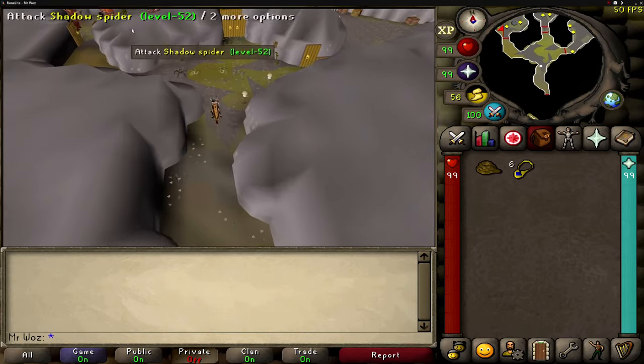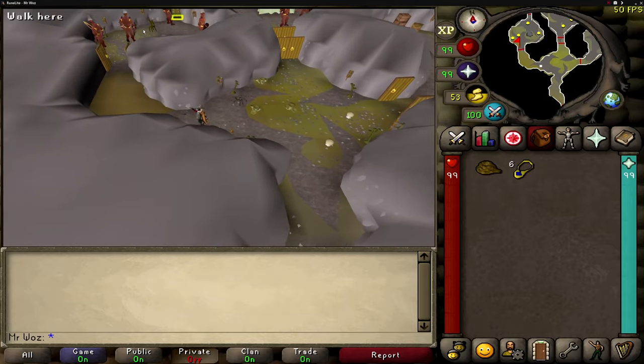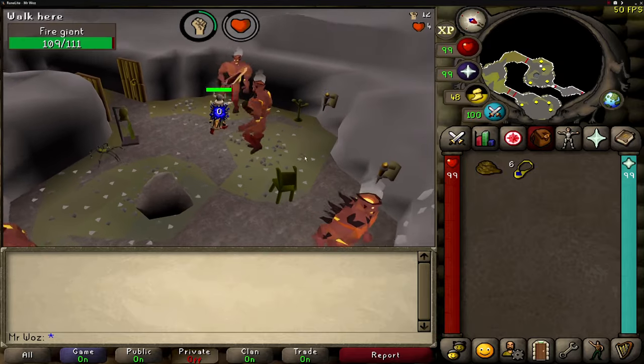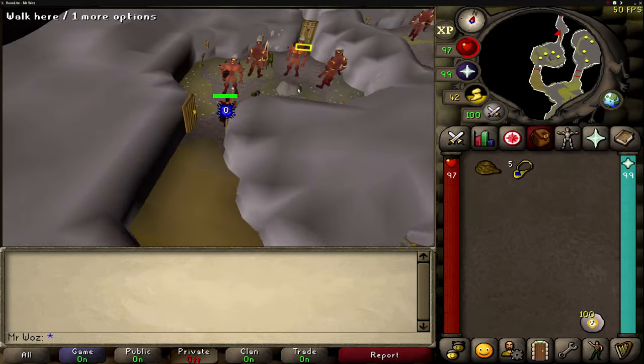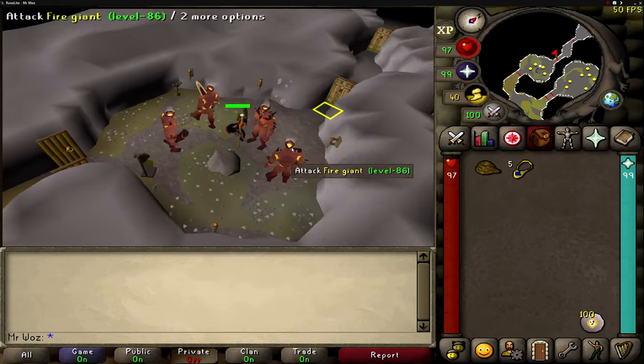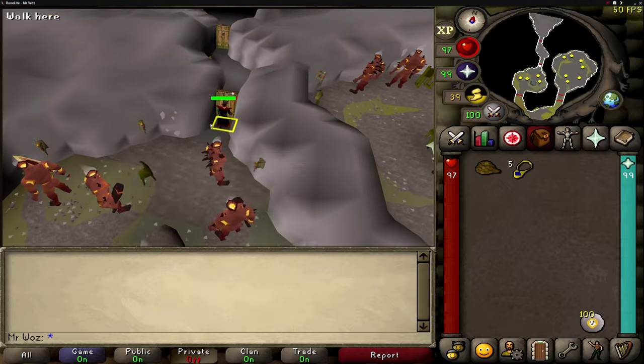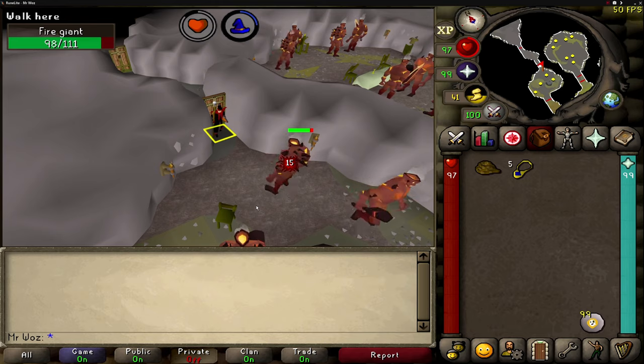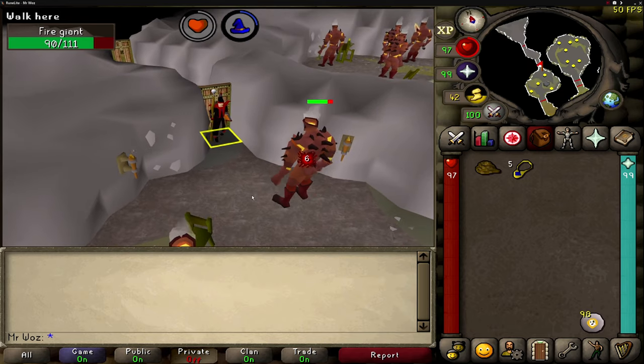Once inside, run north and you'll find seven level 86 fire giants. For melee you can stand anywhere in the area. For magic or ranged, stand in the most northern part next to a door — I've marked the tile — and you can attack the fire giants without taking any damage.